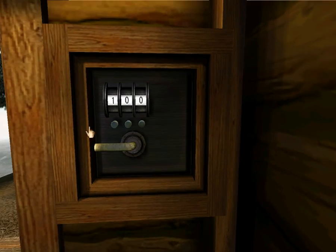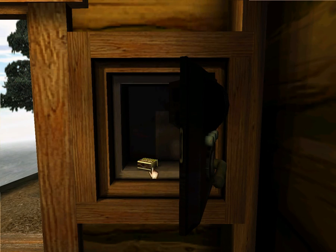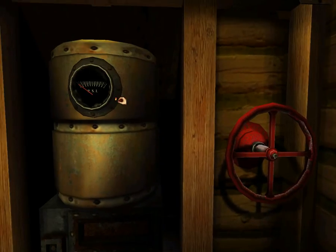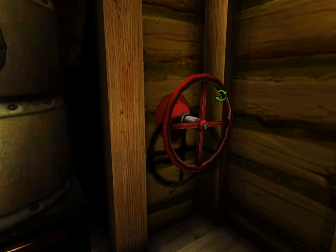So let's just enter in 7-2-4. And we get matches. We put the matches down here, and now we turn this wheel.